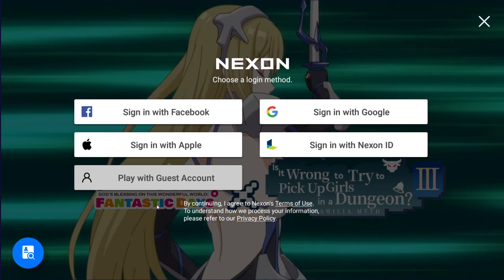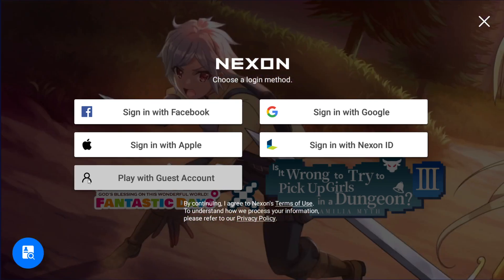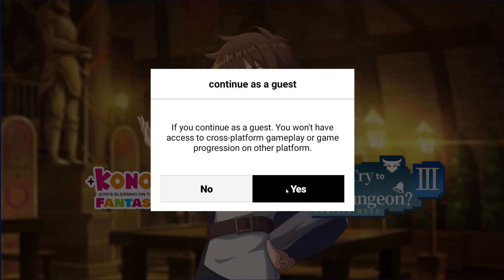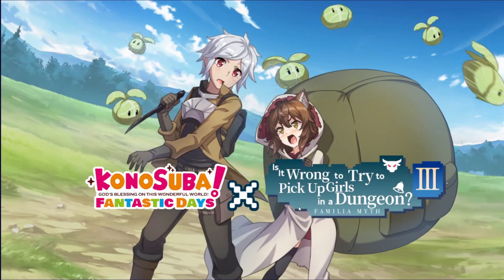To start your re-roll, the first thing you're going to do is select Play with Guest Account, which is on the left-hand side of the first screen on the bottom. Choose Yes. At this point we want our account unlinked so that we can easily reset it.